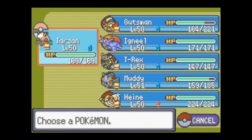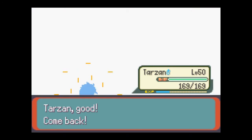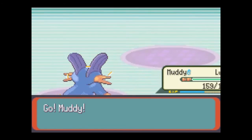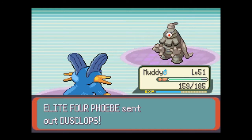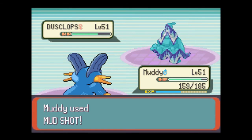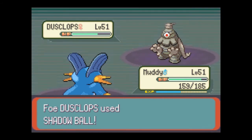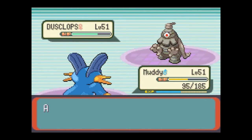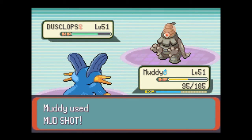Who do I switch out to? Muddy. I need you to gain a level, Muddy. That didn't do as much as I had hoped. It's probably just gonna keep using Shadow Ball on me, because I'm resisting all the other moves pretty much. You bastard! She better not get another critical, or I'm gonna be very, very irritated.